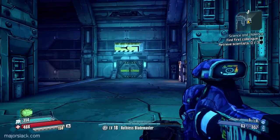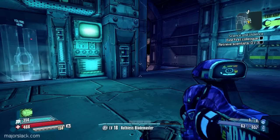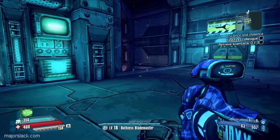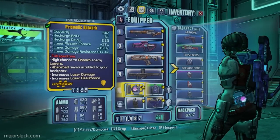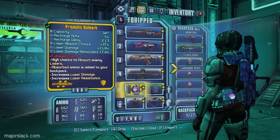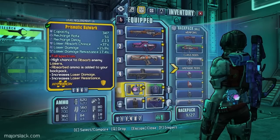Welcome back to the Major Slack Attack, your first offer of titillating tactical gaming. Here we are on the research and development map, and our quest is to rescue three eggheads — retrieve three scientists. I've got this legendary shield which is glitchy, and I showed a video showing you that the laser damage bonus is not in effect.